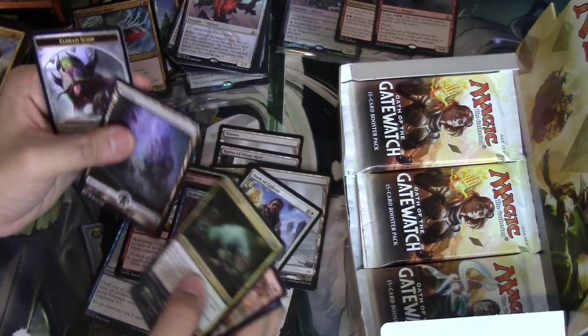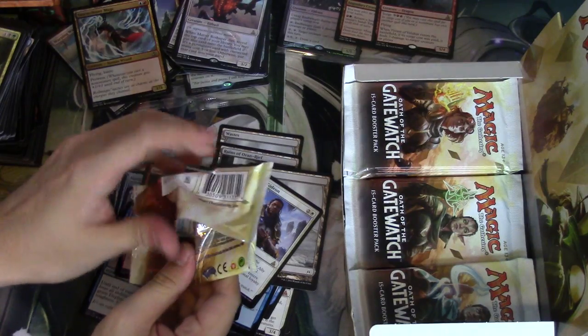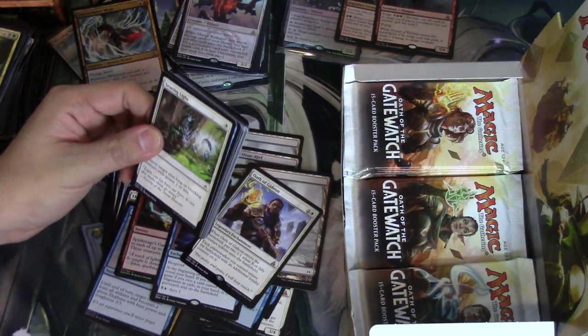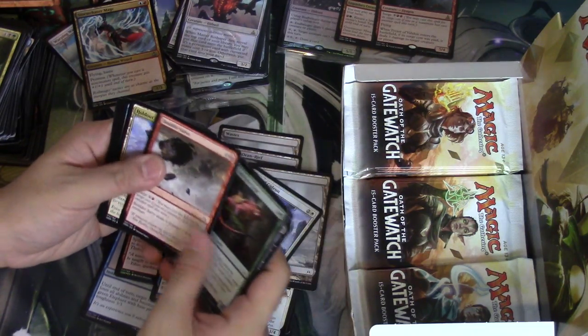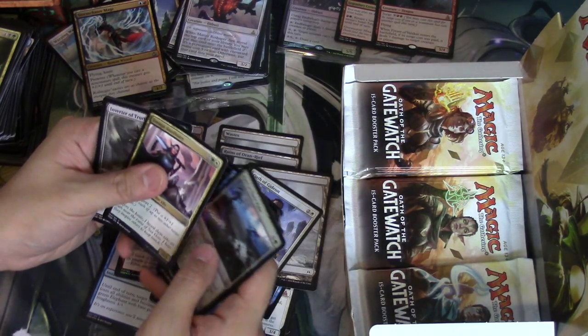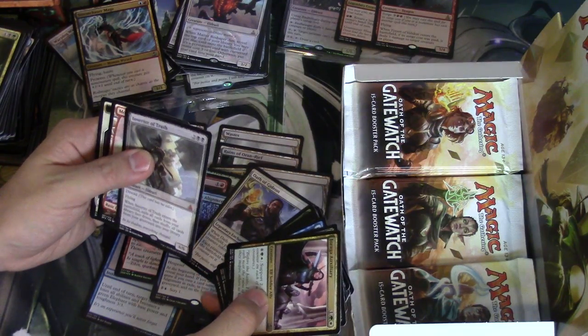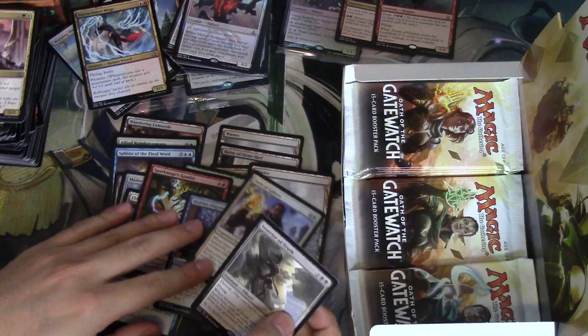Oath of Gideon — always happy to see my Oath of Gideon number two. You do get a ton of oaths. This set is very, very small compared to Battle for Zendikar, so I'm seeing a ton of duplicates and I really didn't open all that much yet. Inverter of Truth — oh wow, this is just a crazy one. So how many mythics — we got four mythics!